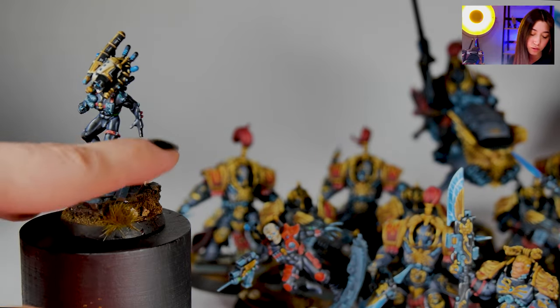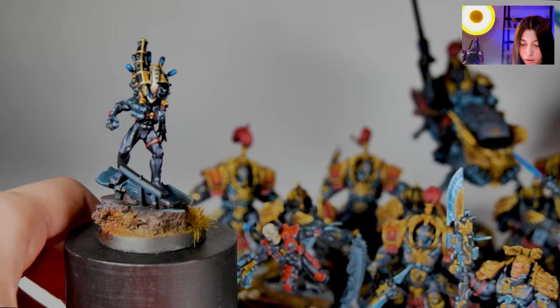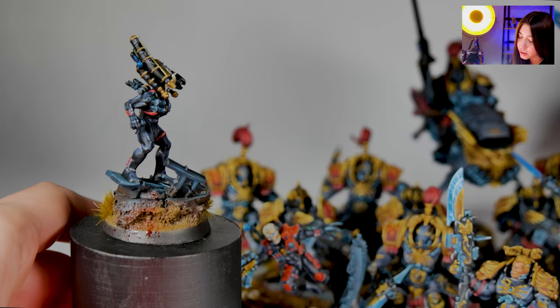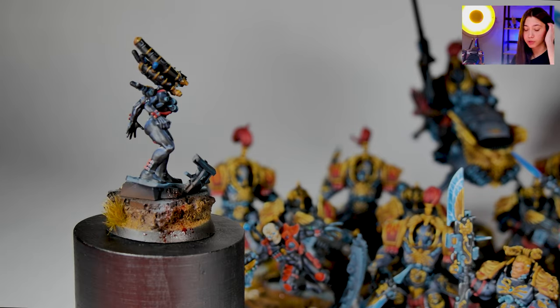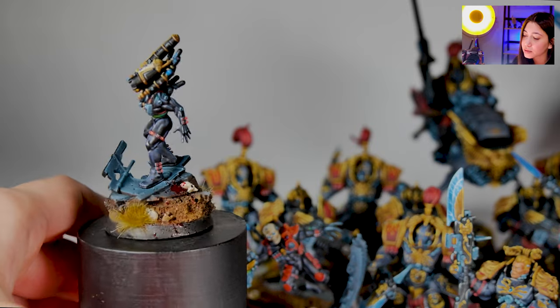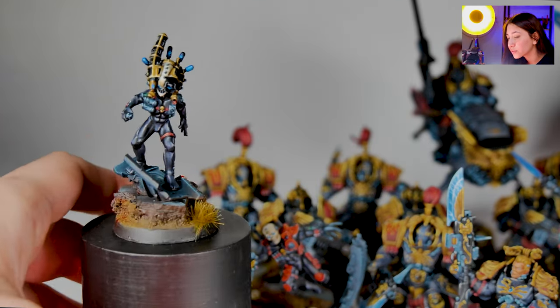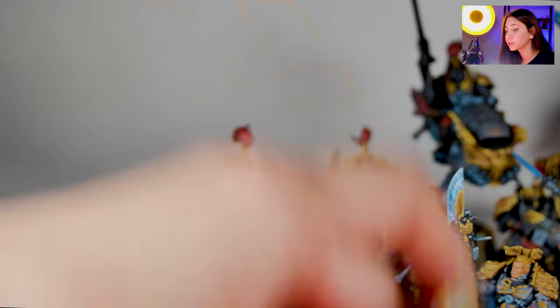And we got our Klexus Assassin. He really needs leather details, and his equipment that he carries on his head is also really neatly done with the non-metallic metals. Really cool little bottle effects over there — really liking it.